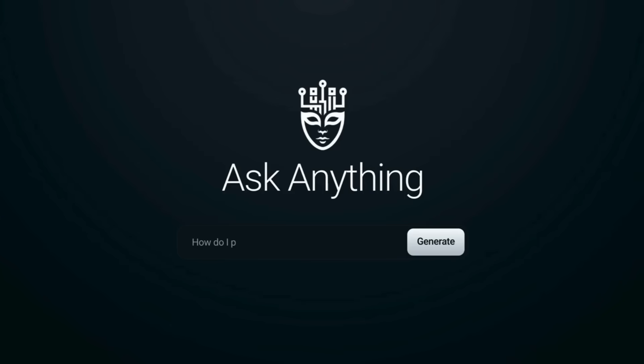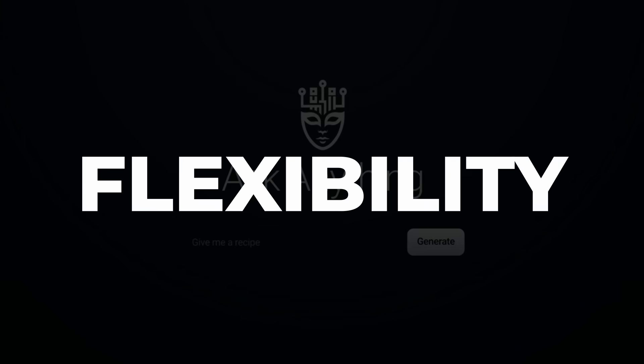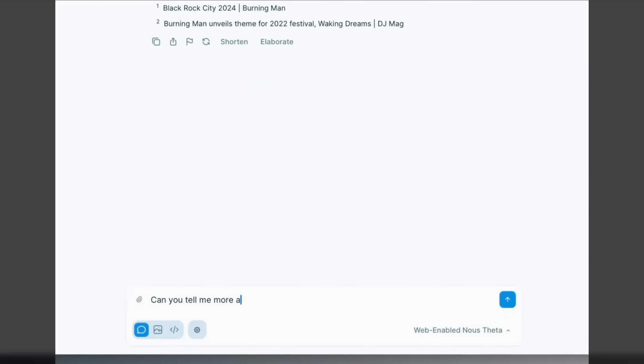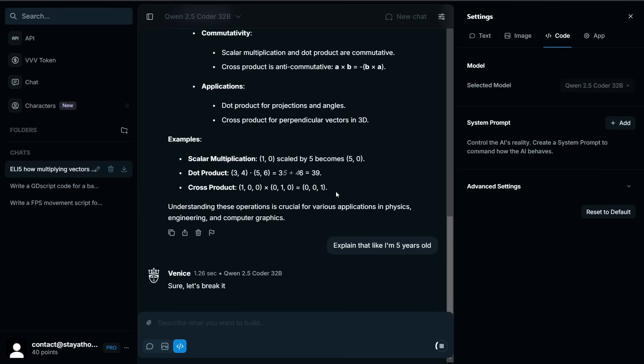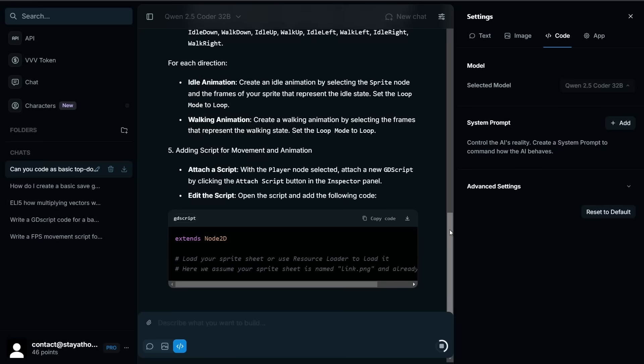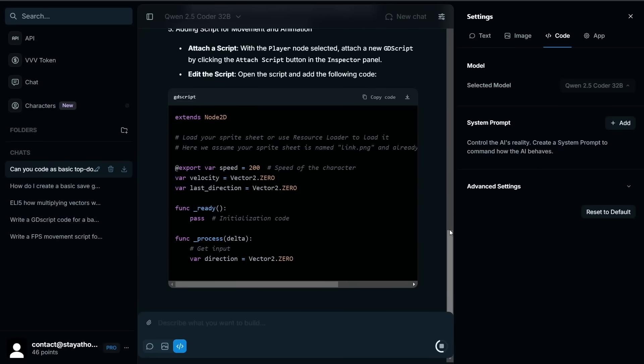Speaking of GDScript, let's talk about AI. More and more people are using AI or language learning models to help them code in game development. One of the big problems is you run into outdated or incorrect code because you're not using the right model. That's where Venice AI comes in — a generative AI platform that prioritizes privacy and user flexibility. With conversation history stored only on your browser and everything encrypted, you can trust that your project information is safe. As a pro member, you'll get access to different models like Llama, DeepSeek, and Qwen, which specializes in coding and can provide accurate and relevant code suggestions within GDScript.